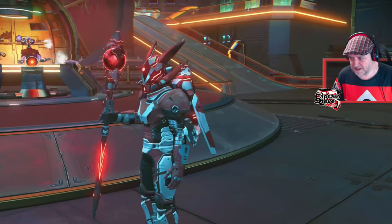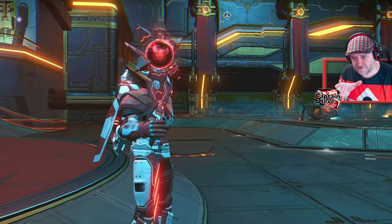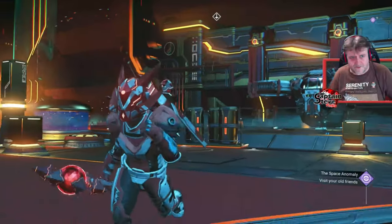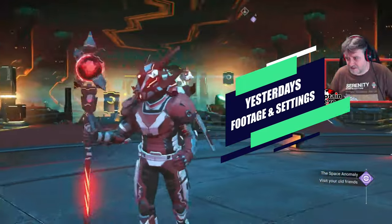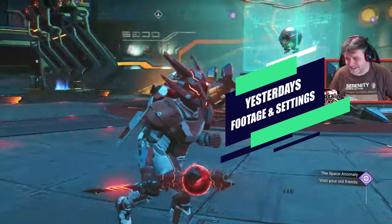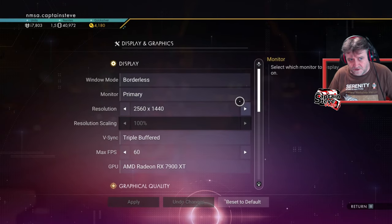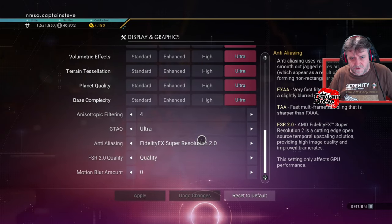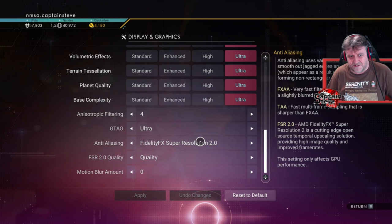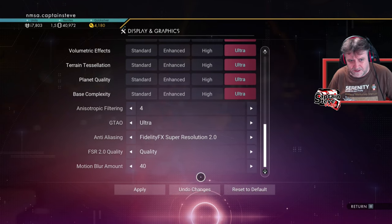I've turned off the FSR and we're going to see if that's any better. I've still got the footage from yesterday so I'll put that straight after this so people can see the difference between the two. I've turned off anti-aliasing — it seems extremely sharp, but is it too sharp? I'll show you my graphics settings. I've got it on that resolution, borderless, ultra on everything, super fidelity turned on to boost the graphics card, and motion blur turned off.